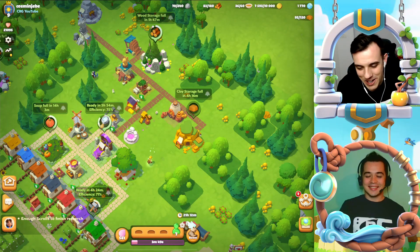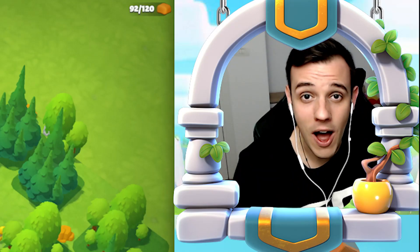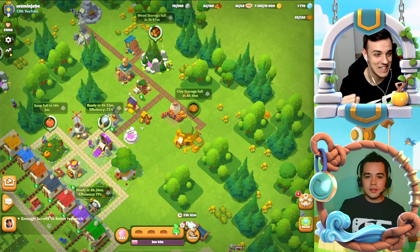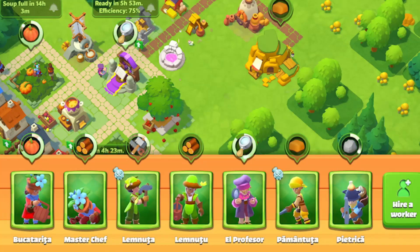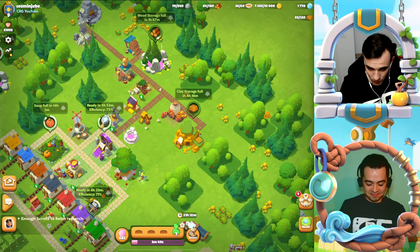I've been waiting for this for such a long time. Ever since Everdale was released, I really wanted to customize my village and I didn't know how to do it — and I really found it out. About something I found out by mistake yesterday — how to rename my villagers. Look at these names, I can rename them!